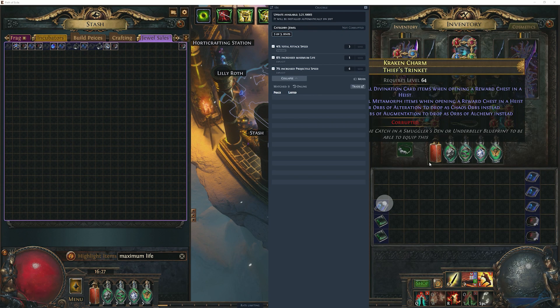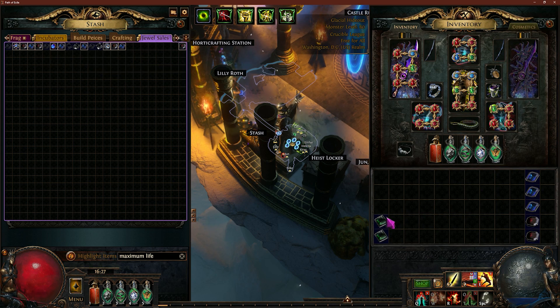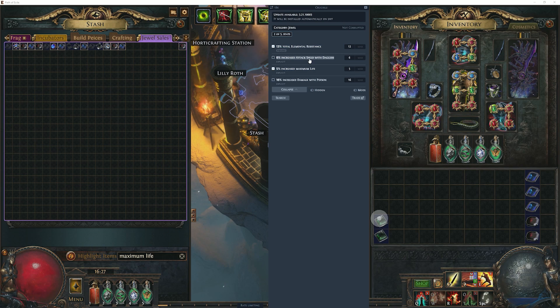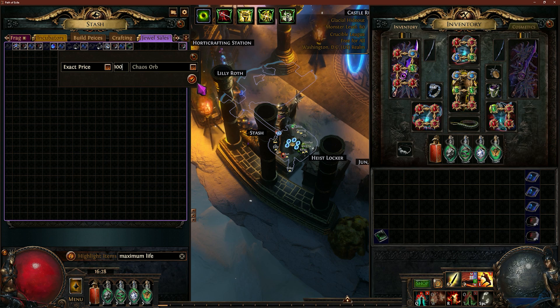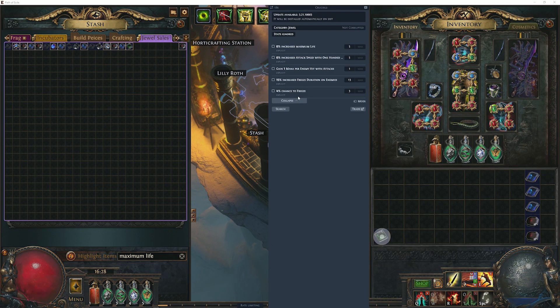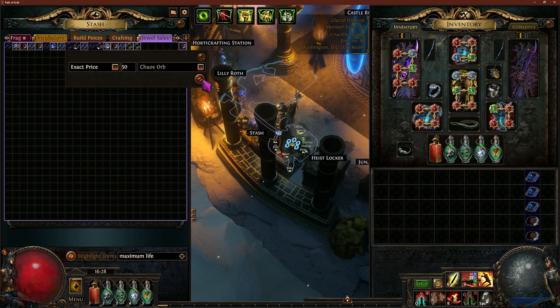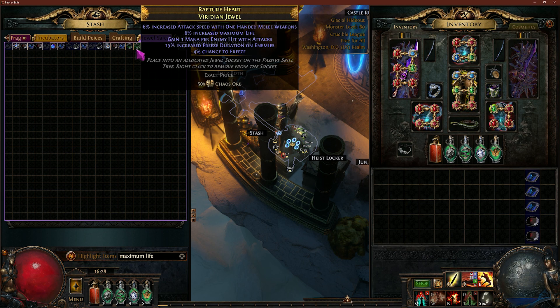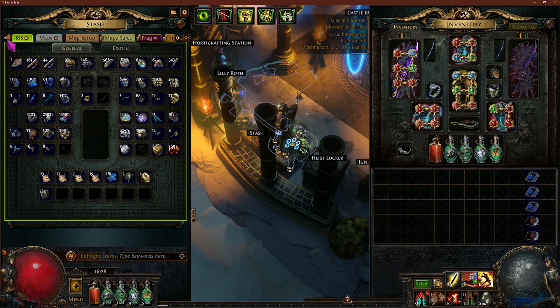Attack speed, maximum life, projectile speed - 10 chaos. Maximum life, attack speed with daggers, and poison duration - interesting, I'm going to put mine in at 100. I don't think it'll sell, but it doesn't really matter. Max life, attack speed with one-handed weapons, and mana per hit - 50 chaos. So I just listed 210 chaos, and that took me approximately one to one and a half minutes. Let's see what else we have.